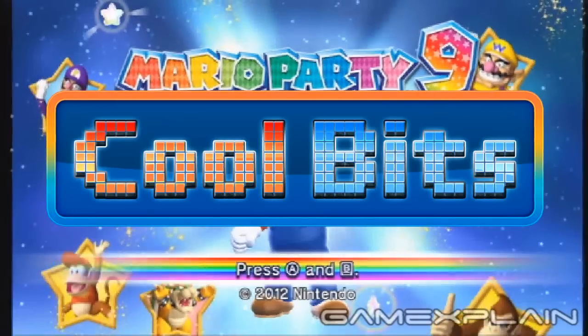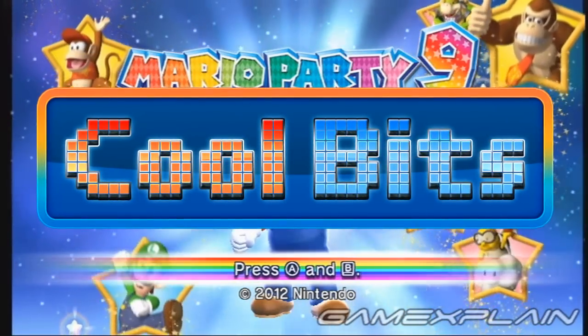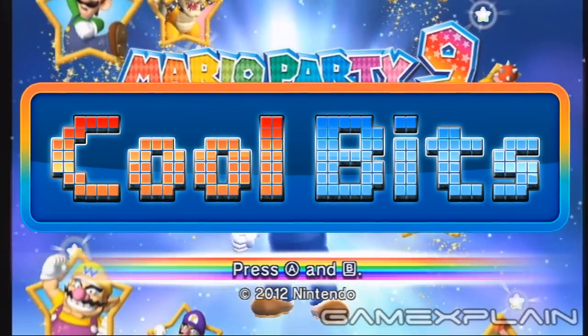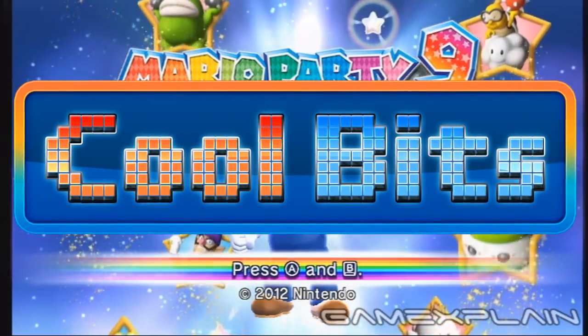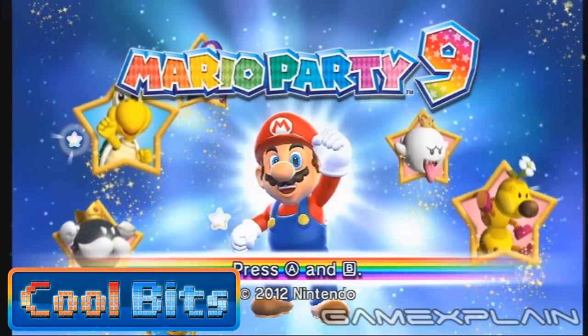Hey guys, welcome to the first installment of Cool Bits, where we'll point out our favorite small moments for popular, and maybe not so popular, games. These Cool Bits might be a secret, an easter egg, or maybe just a small detail that really resonated with us. In our first episode, we're gonna take a look at a small detail in Mario Party 9 that we think a lot of people missed.